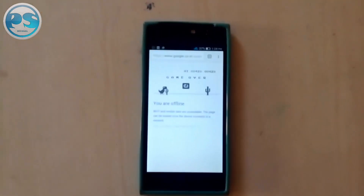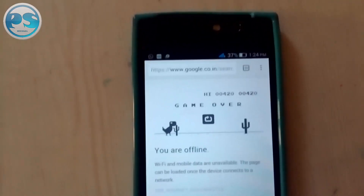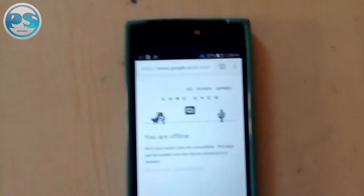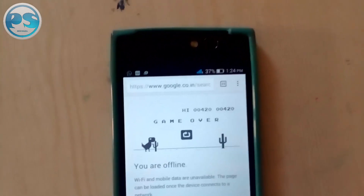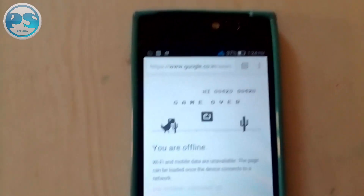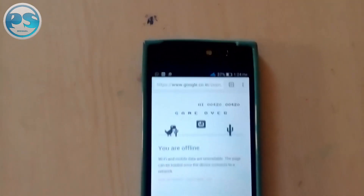And that is it guys. That is how you hack the Google Chrome game. This does not work for all devices. Like the device on which I am shooting this video — this trick didn't work on that device. But it worked on some of the devices I use. So just try this trick, and if it works for you, comment below. And if you have any other method of hacking this game without any rooting or coding, then also comment below.